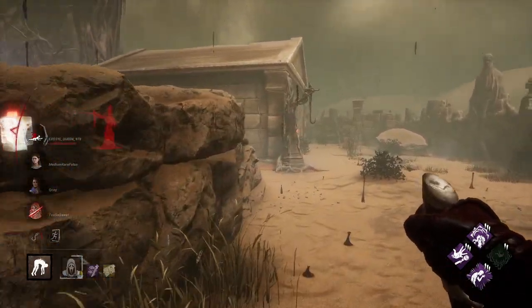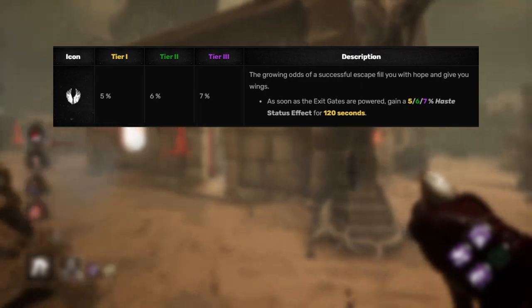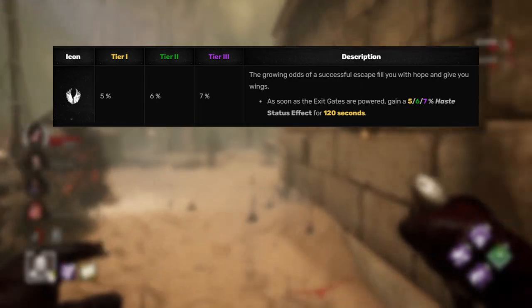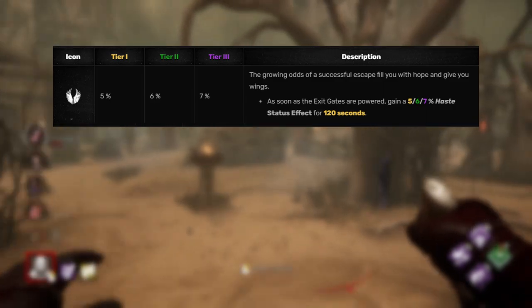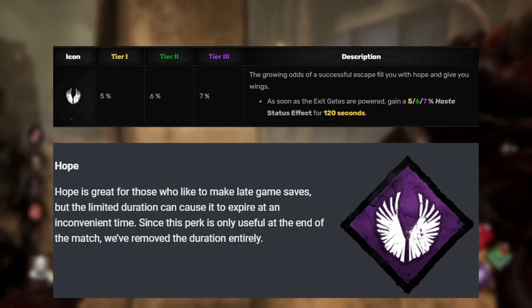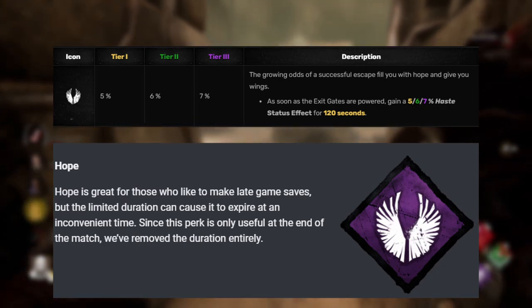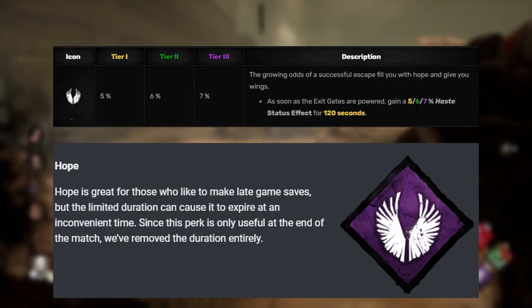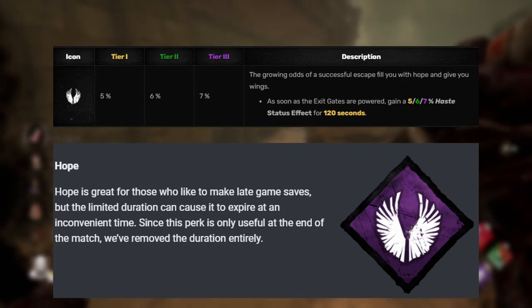Hope is up next. The way it currently works is whenever the exit gates are powered, you gain a 7% haste status effect for up to 2 minutes. The only change they're making is removing the time limit. So once the exit gates open, you'll have Hope for the entire end game. That's not bad — you only have like 3 minutes anyway with the end game collapse roughly.